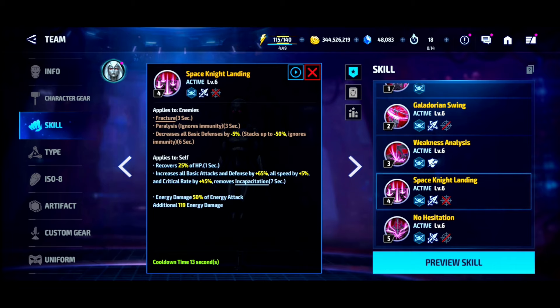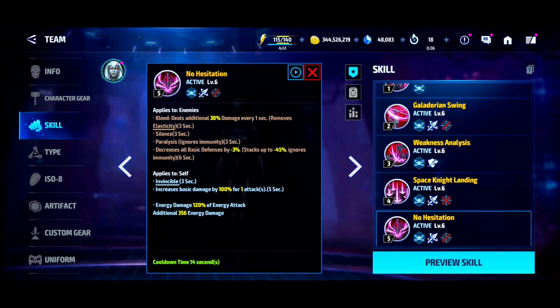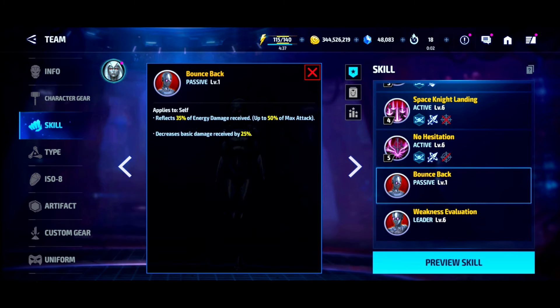In addition to that, her skills are very, very proc-friendly. She gets a 25% heal, the frenzy buff — 65% attack specifically — which is a lot, and then 45% critical rate. We also get a 100% damage proc on her fifth skill.